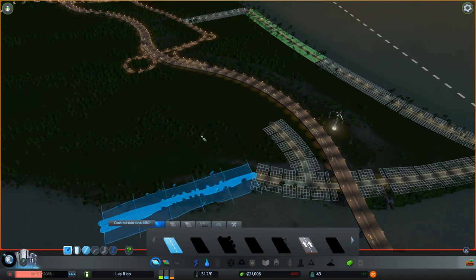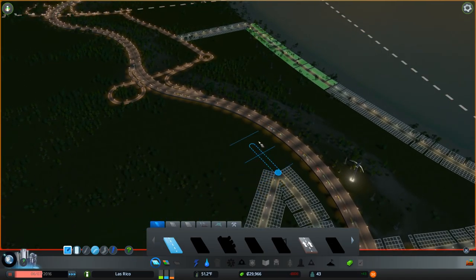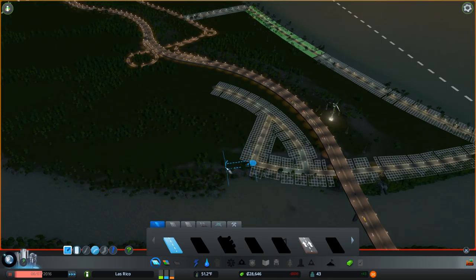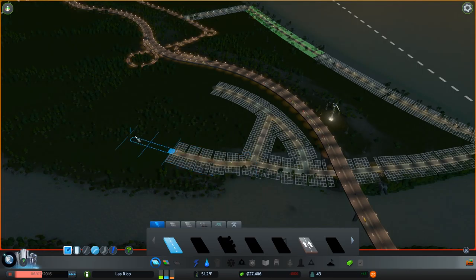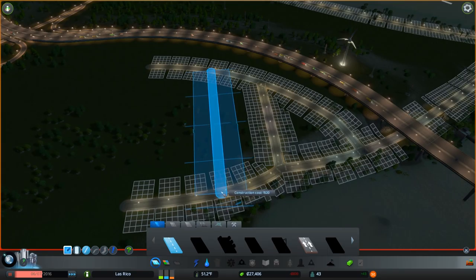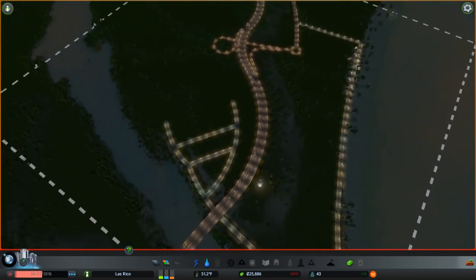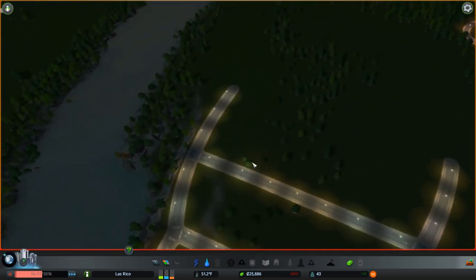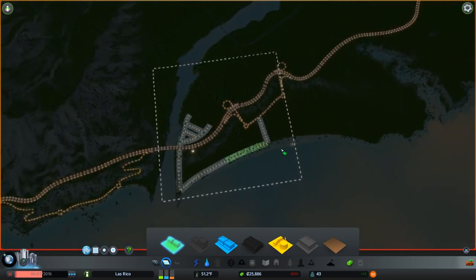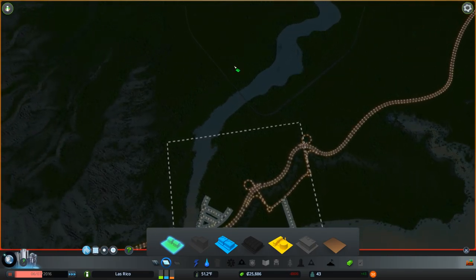I'll do a straight road and we'll be kind of set for our industry to start going. Grids are good because you can be really efficient with them. I've got some wasted space in the middle, but luckily there's so much land we can buy with the 25 purchasable tiles mod, so we're going to have so much land we won't even know what to do with it. We did a tutorial about a year or two ago and mentioned this.